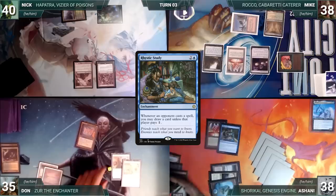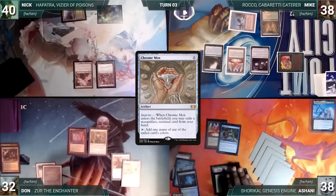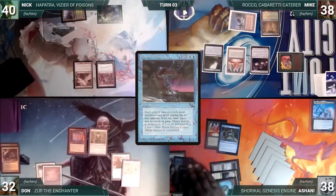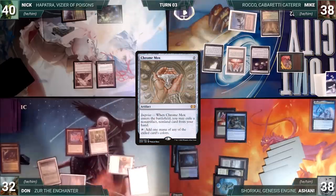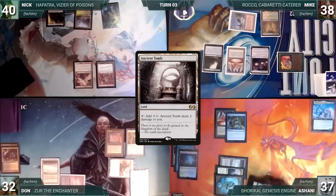During his upkeep, Dawn loses his Mana Crypt roll and takes three damage. He draws and casts Chrome Mox. Rhystic Study triggers and Dawn pays. Chrome Mox resolves and Dawn imprints Mana Vortex. He moves to combat and attacks Ashani with Drannith Magistrate. Ashani takes it and Dawn gives the turn to Nick. Nick draws, plays an Ancient Tomb, and passes.